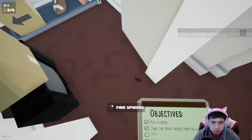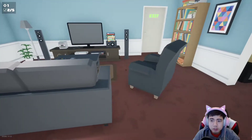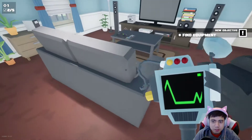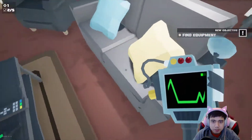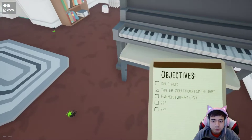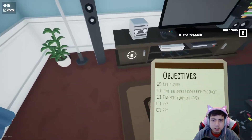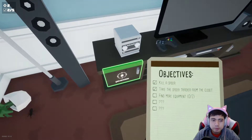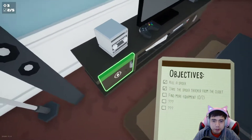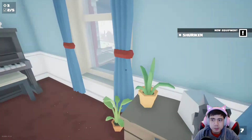Oh — this one's got a health bar. Come on. Come back here. Find more equipment. TV stand. Okay, it's three spiders down. What else we got? There's a lot of spiders hanging around here.